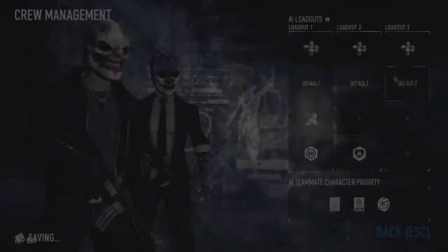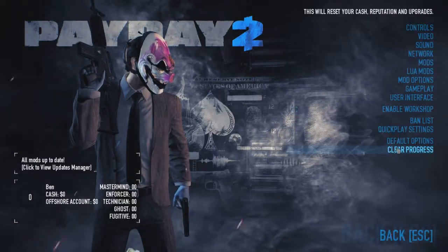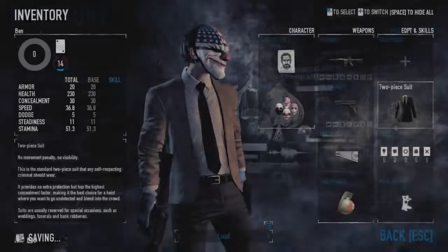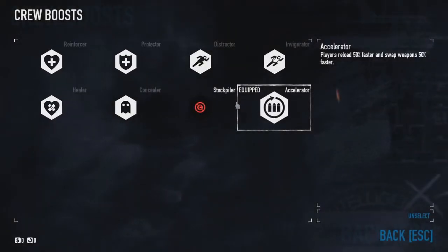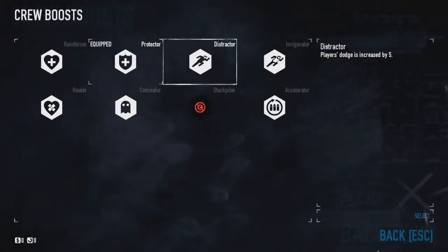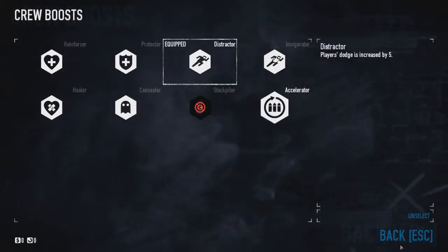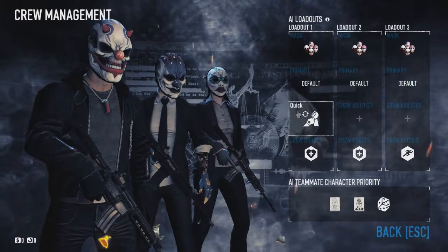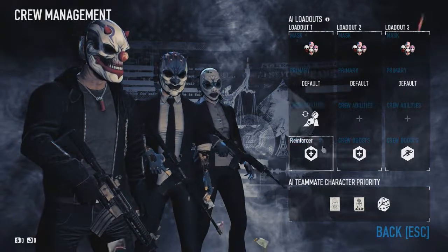For crew management, I found out mine hasn't reset even though I've cleared my progress. I'll just put on the ones you guys will have — the first three: reinforcer, protector, distractor. You also get Quick automatically, which is really good for stealth.